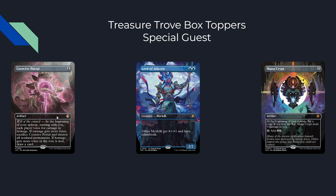We also get the Treasure Trove box toppers and Special Guests. The box toppers for Ixalan all come from the Treasure Trove series — Commander legal but not Standard legal. One example is a will-of-the-council four-mana artifact where each player votes for carnage or homage: carnage gets more votes and everyone sacrifices and destroys all non-land permanents; homage gets more votes and you draw a card. We also get Lord of Atlantis and Mana Crypt as Special Guests — think of these like list slots but more curated with special artwork. They're not being added to Standard; just cool functional reprints for older cards that need some love.